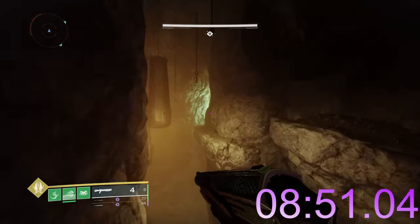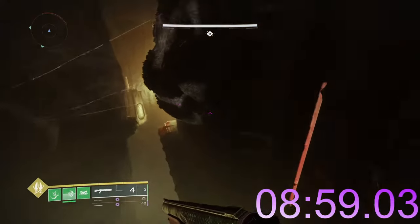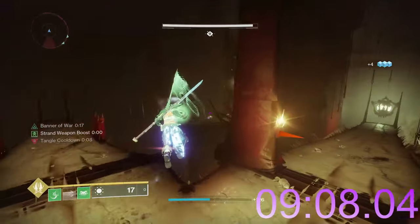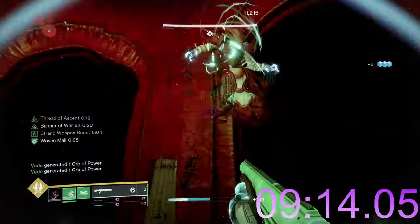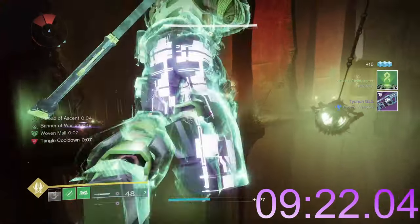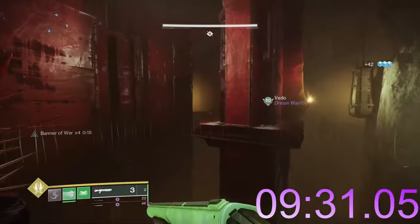Now that we've talked about each champion type and how they're stunned, let me briefly cover fan favorites of weapon types for each. I'm only talking about legendary seasonal artifact weapons here. Starting with barrier, we have auto rifles and pulse rifles as two fan favorites, which is kind of funny. Barrier champs are dealt with in a number of other ways, and you rarely strictly use what the seasonal artifact offers.